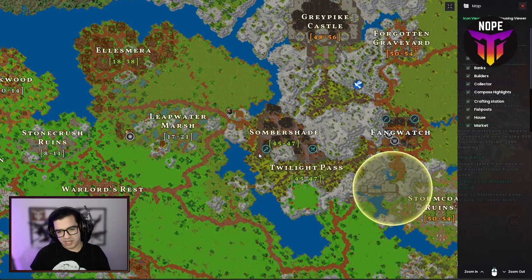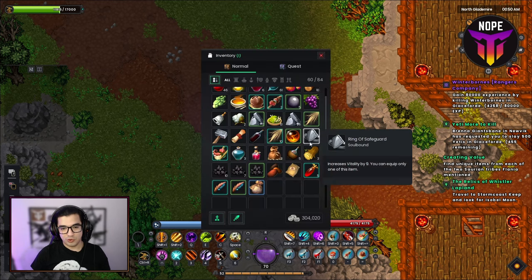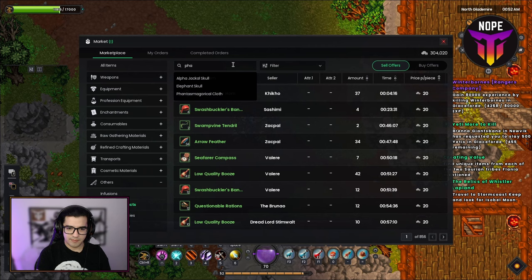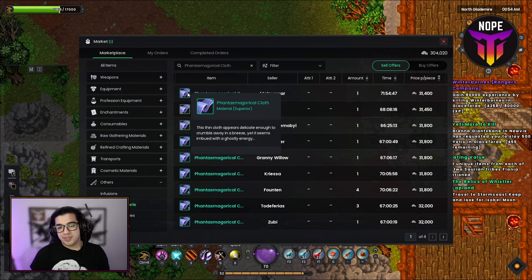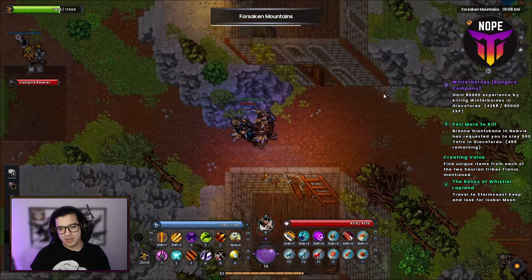The next location is at Somber Shade, Twilight Pass — these are the vampire mobs. This location can be actually very, very good if you do it AOE with a friend. Not only that, but you also get the Phantasmagorical Cloth, which is currently selling for 31k — that's actually crazy. It's a rare drop like the previous ones, but with effective AOE leveling it can definitely be worth it. Another advantage is that it also appears on the Rangers Company board, so you can take it as a task.